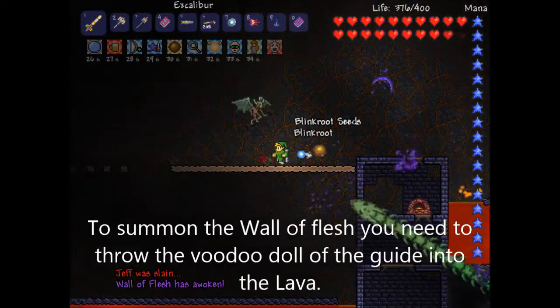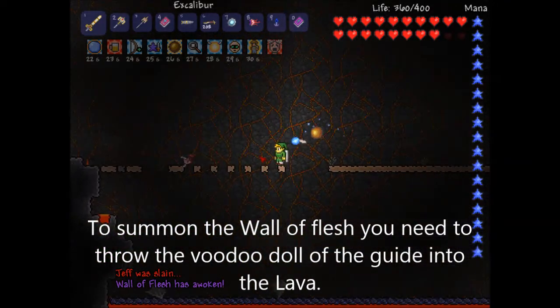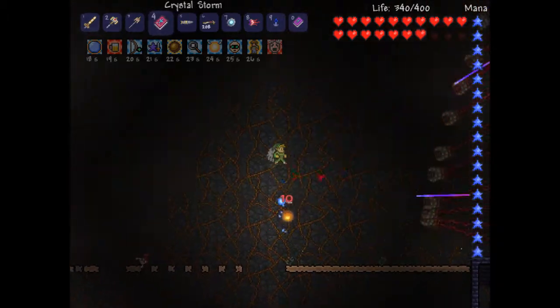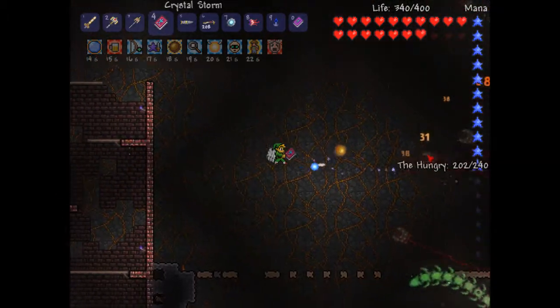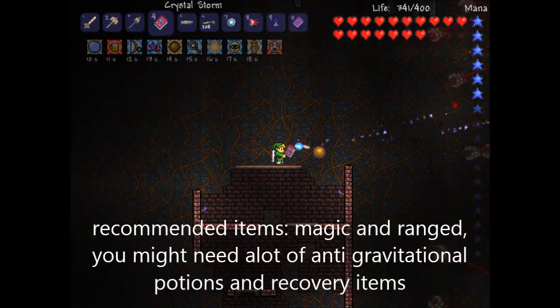So today I'm gonna fight the Wall of Flesh. It is pretty much just a Wall of Flesh as you can see, and it should be approaching me from one side. The best thing you can do is beat it using magic.